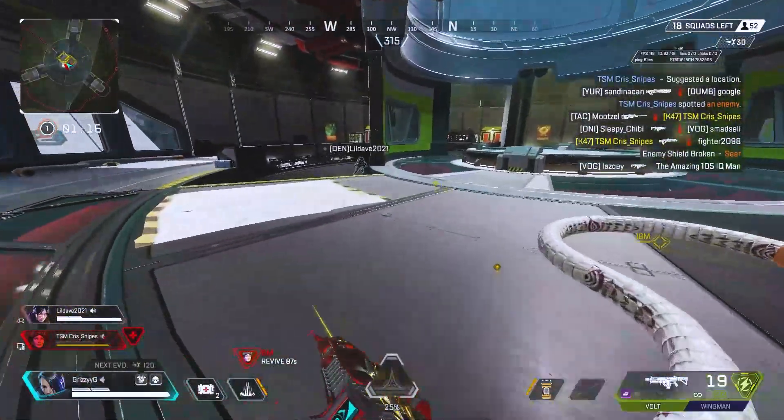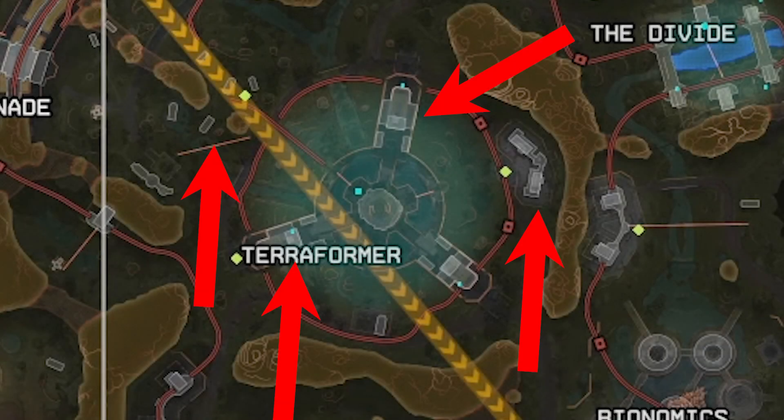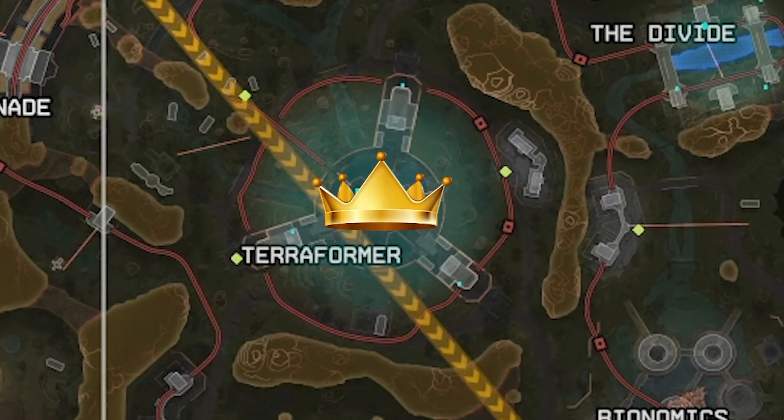Going into more detail on specific locations: Terraformer's central position means it attracts a lot of squads at the start of the match. The central tower is surrounded by multiple buildings and plays out in a King of the Hill style, encouraging squads to head to the tower when they're ready to fight. If you want to dominate here, control that high ground and that hill as soon as possible.